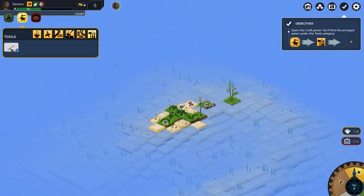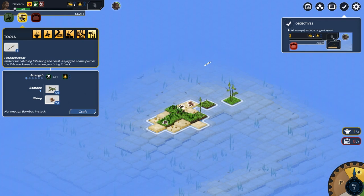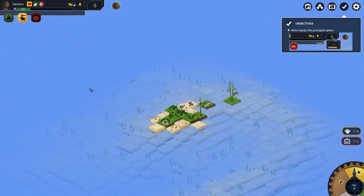Under Tools, I can see the pronged spear - it doesn't craft when you click it, it just opens the details. 'Perfect for catching fish along the coast. Its jagged shape pierces the fish and keeps it on when you bring it back.' It needs bamboo and string. Craft - we got a spear! The panel doesn't close automatically, I guess because you might want to craft more than one thing.